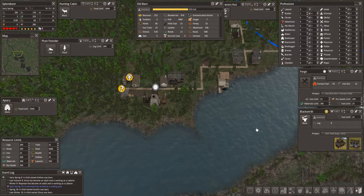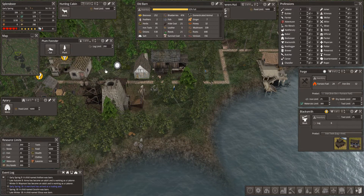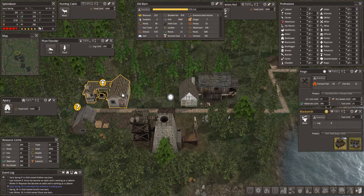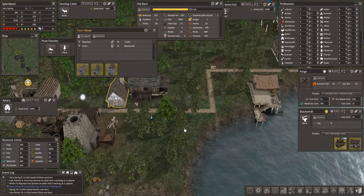Off to the southwest we have our kind of heavy industrial area. We've got our wood, our lumber yard. We've got a forge, a fuel refinery, and a blacksmith off here. We've also got one house upgraded to a town abode here for the personnel working in this area of the city.